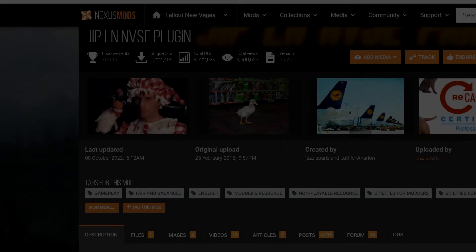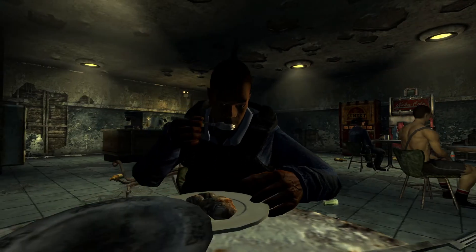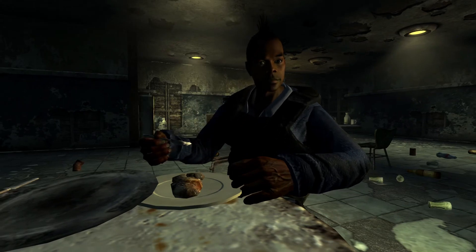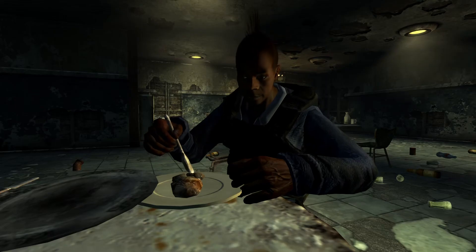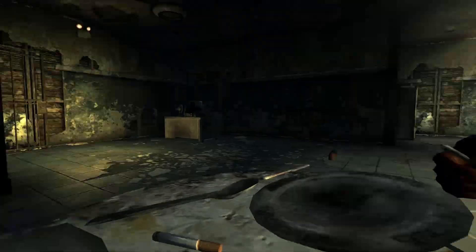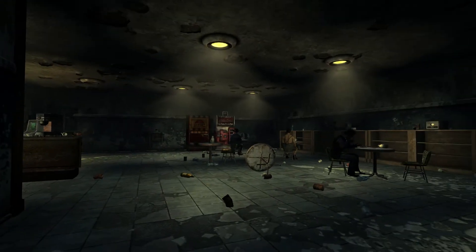We will also install JIP-LN NVSE, which fixes some game engine bugs, but most importantly for us, enables us to use a FalloutCustom.ini file. So instead of editing the game's default INIs, we can simply add what tweaks we want to the FalloutCustom.ini file. I'll paste my FalloutCustom.ini into the description of this video so you can just copy that and use my settings. They're the best that I've found, and I made sure not to include anything that might crash your game.